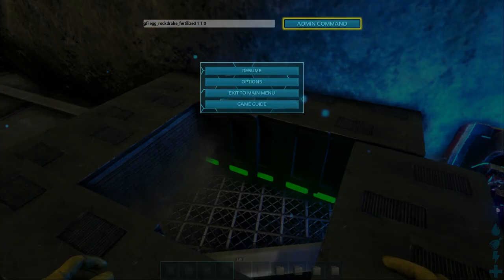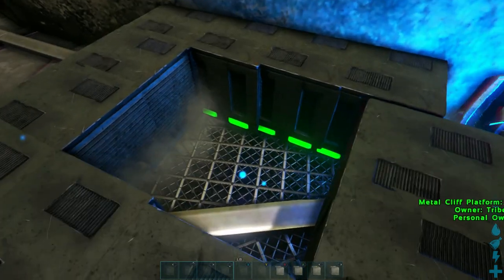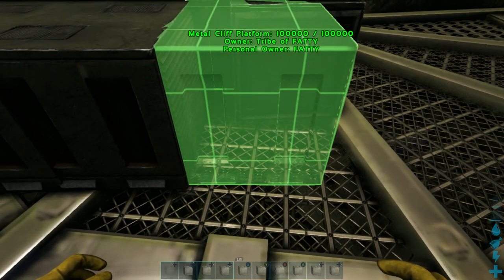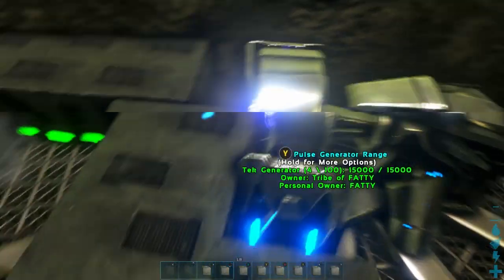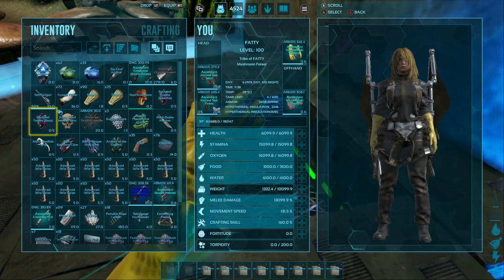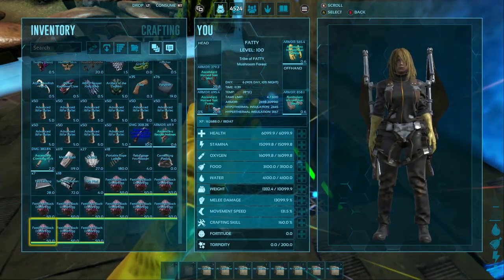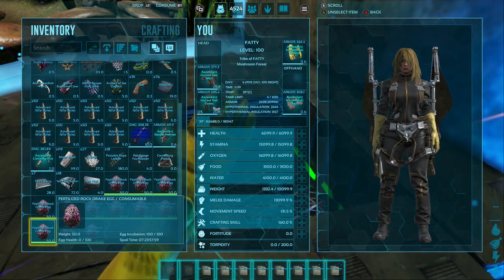Look on the left-hand side of the screen — you will see fertilized rock drake eggs were added to your inventory. Now the second step of this process is to have about 20 to 25 air conditioners set up like a platform, and have it sitting next to a tech generator that can power them.